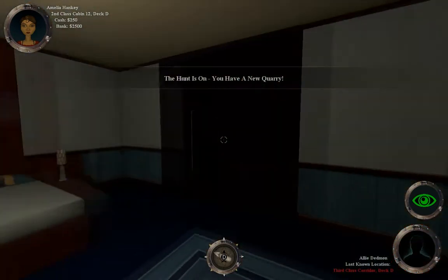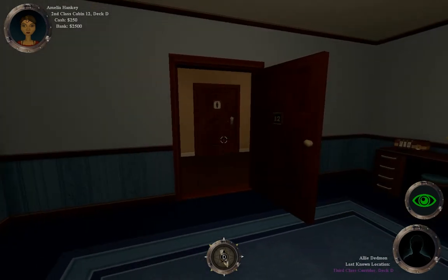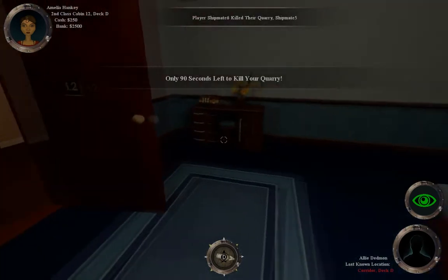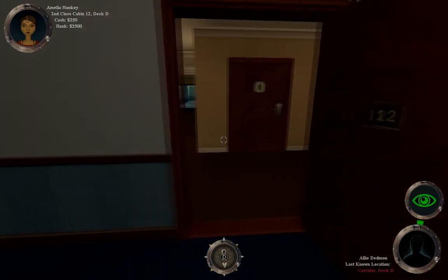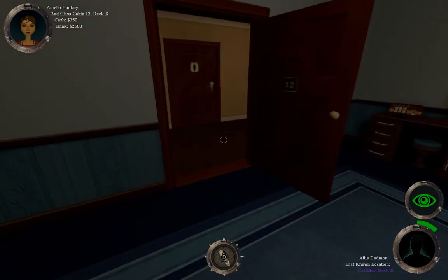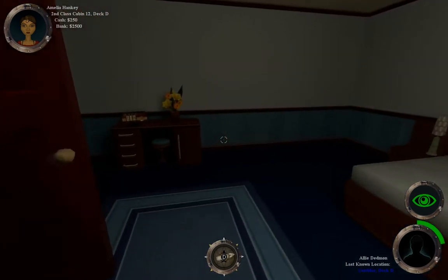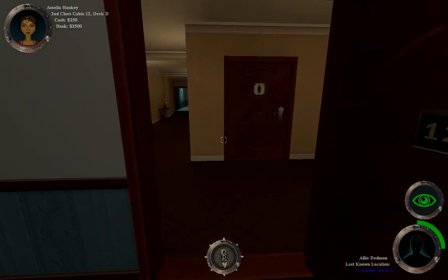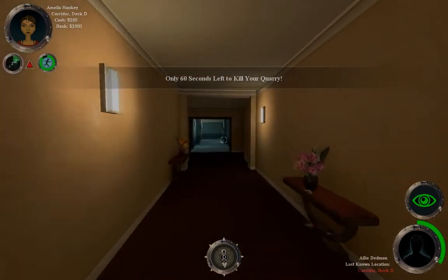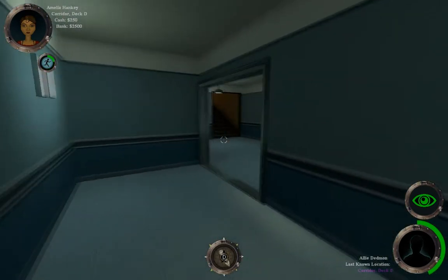Let's look at the interface here before I go anywhere. The top left is my character. I'm in second class, Cabin 12, Deck D. My cash is $250, but I have $2,500 in the bank which I can take out via ATM. The green eye means no one is currently looking at me — if I were to kill somebody right now, there'd be no problem. The person at the bottom right is the person I'm after; it doesn't show their face because I don't know what they look like. This game is kind of divided up into rounds, and you get a new quarry every round.